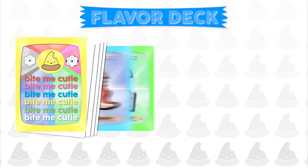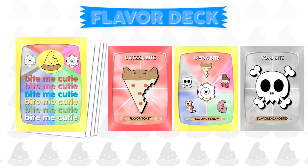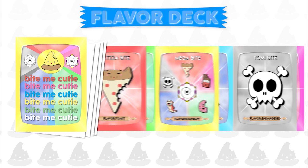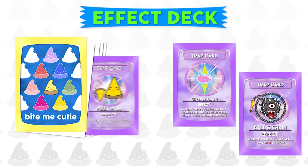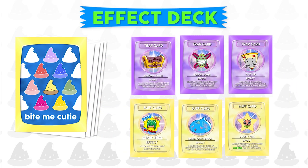The Flavor deck — you collect your cutie by feeding them cards from this deck: savory, sweet, toast, endangered. Feed a cutie the right flavor and they can't help but love you in return. The Effect deck: skip, reverse, attack. Filled with trap and buff cards, this deck can hinder or assist yours or another cutie.